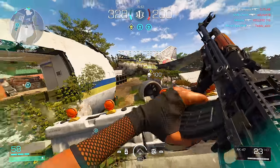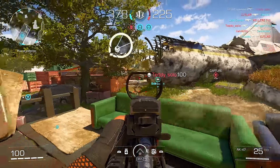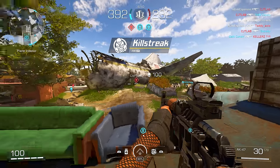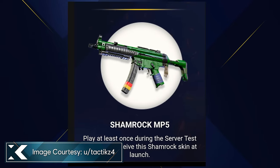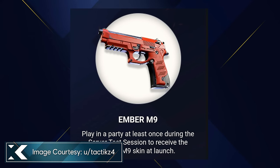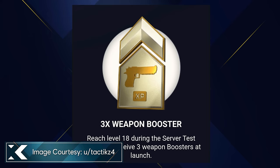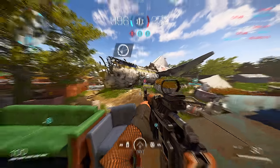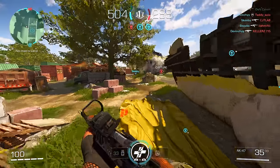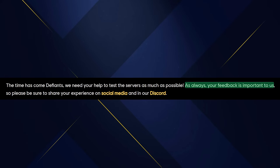There are rewards that will carry over though - not gameplay progression, but cosmetic rewards. Just by logging in once during the test, you earn the MP5 Shamrock weapon skin. Play in a party and you get the M9 Ember weapon skin. Reach level 18 and you earn three weapon XP boosters - essentially double weapon XP tokens for XDefiant. There will be at least 18 levels, with level 18 tied to that reward.